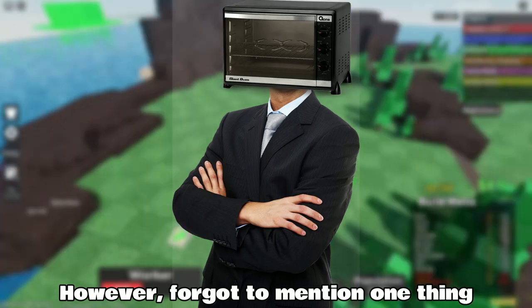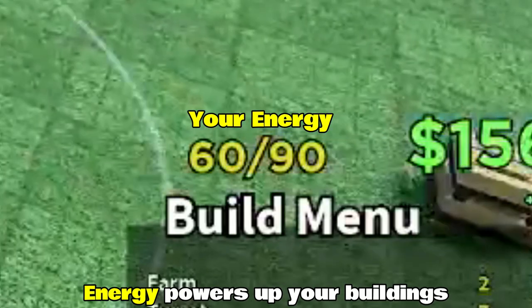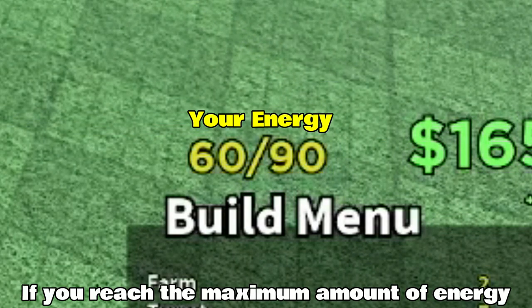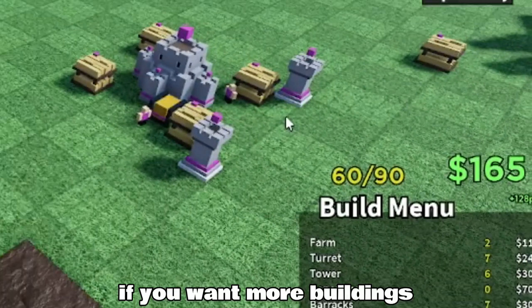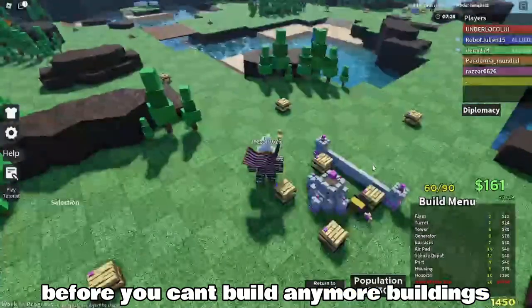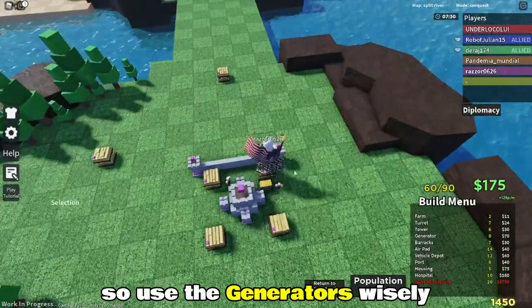Forgot to mention one thing — energy powers up your buildings and lets you build more buildings. If you reach the maximum amount of energy, you need to build a generator if you want more buildings. You can only have 6 generators before you can't build any more buildings, so use the generators wisely.